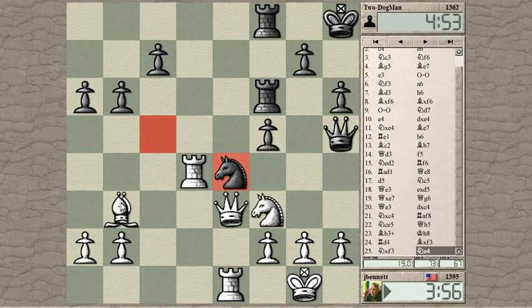If I played bishop to c2 and took his knight, and he took back with the pawn, and I took with the rook, and he takes here — pawn takes, rook takes, queen takes, queen takes. Yeah, he's got too much force on that. So it is a problem — I can't really take his knight.